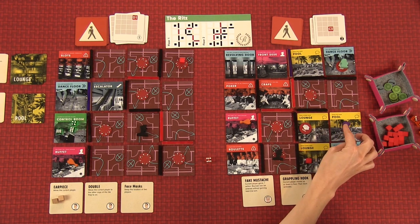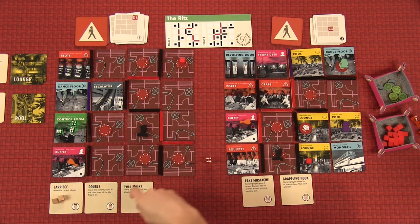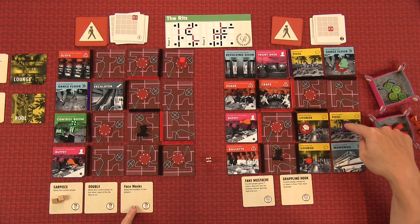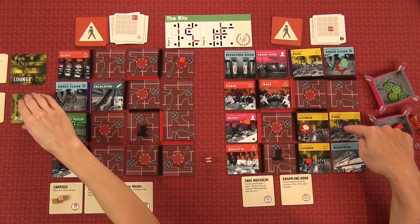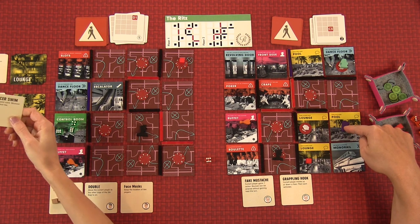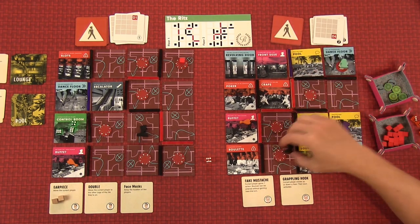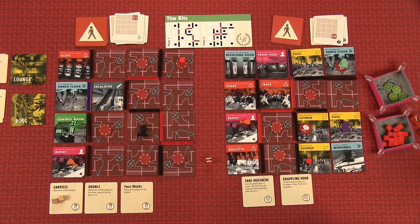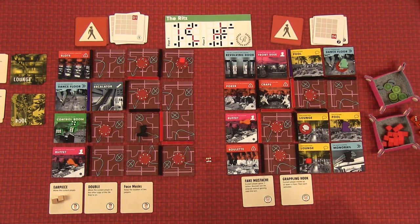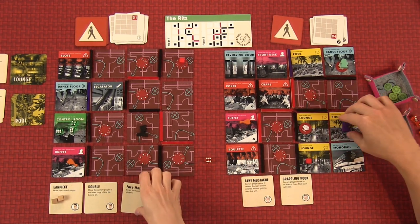Here's what I'm thinking: I could move here, then swap our locations so you can start doing this side and I can finish out this floor. Draw a pool event for coming in here — 'Bouncer swim, draw a patrol card, move bouncer to that tile.' D4 — he came down here. That's not terrible, actually — it opens this area up. And I get plus one action. I'll use the face masks ability to swap locations.